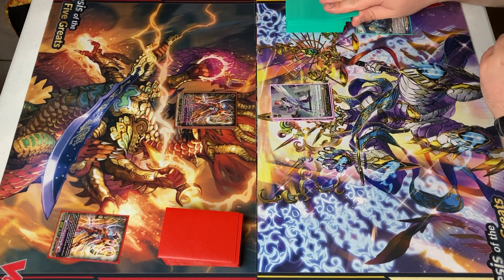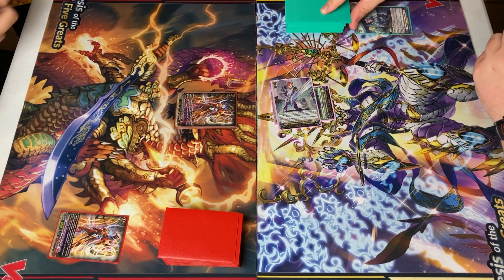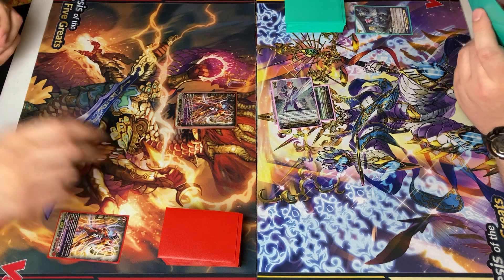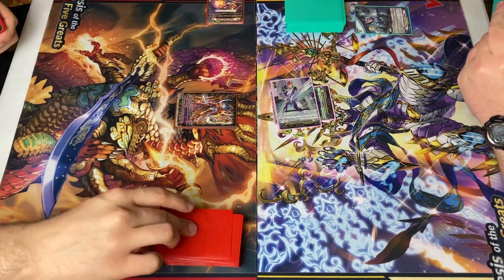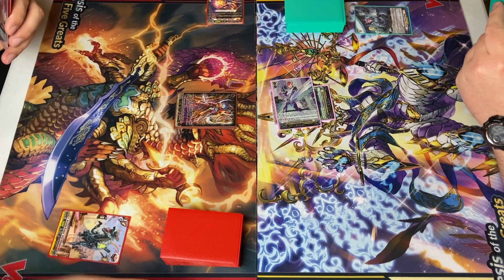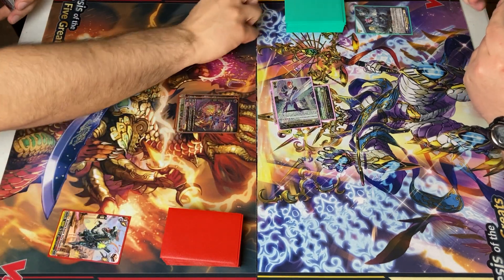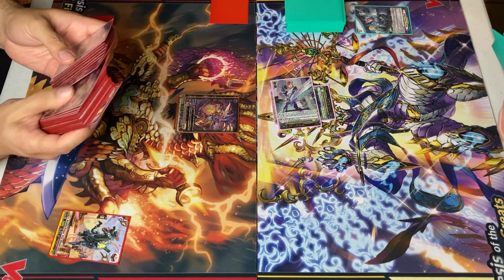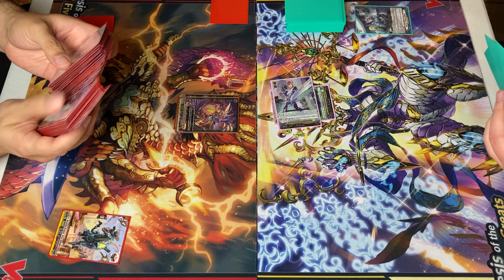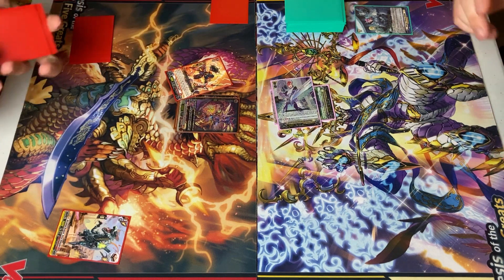Right fort. Base skill. Attack. No guard. Damage check. Discard. Ride and call. Skill of bar. Counterblast. Search my deck for a grade one. I'll add Twin Buckler — drag it there.